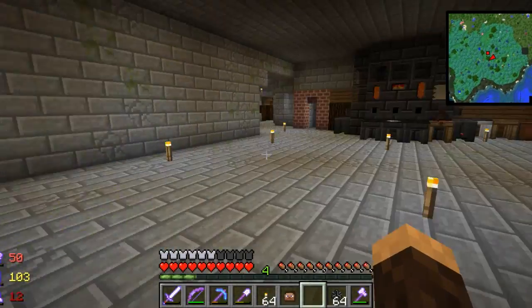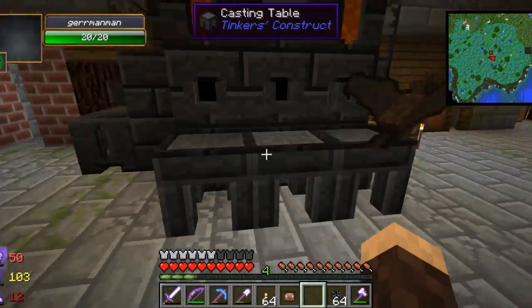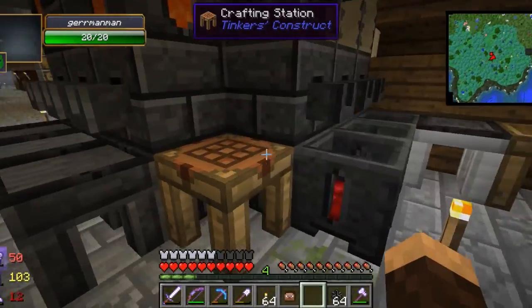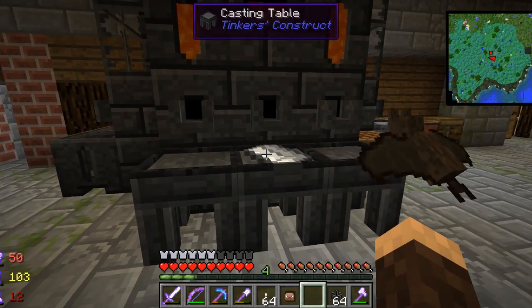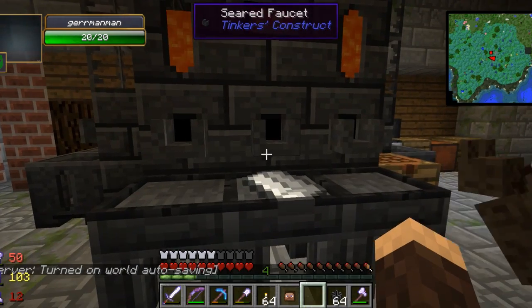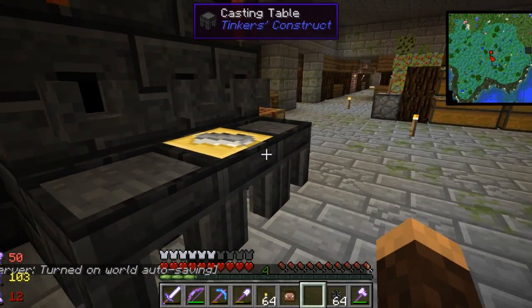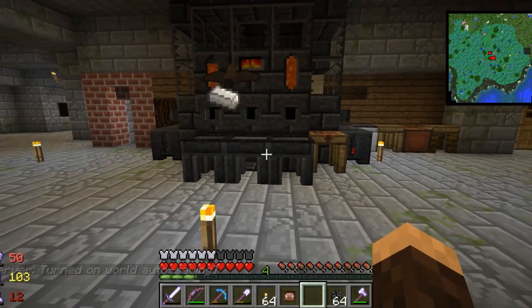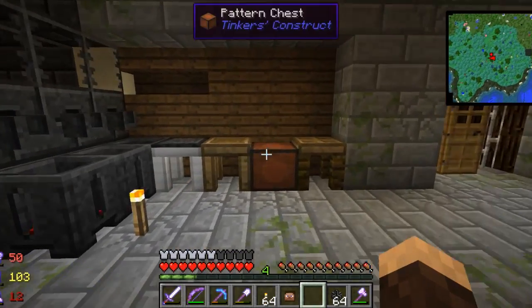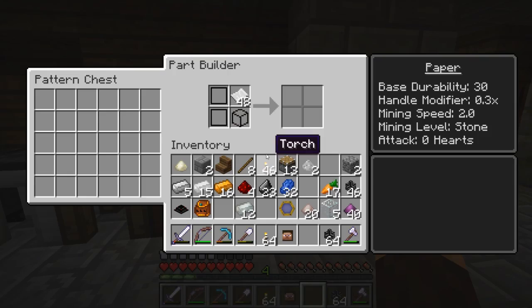For some reason it won't let me make an ingot casting. Don't you just put an ingot down and pour the metal around it? It's not doing anything — oh, there it goes! You got an ingot casting! We also need to make castings for other tools. I kind of want to make a hammer.